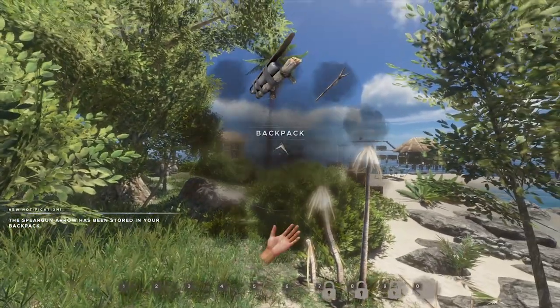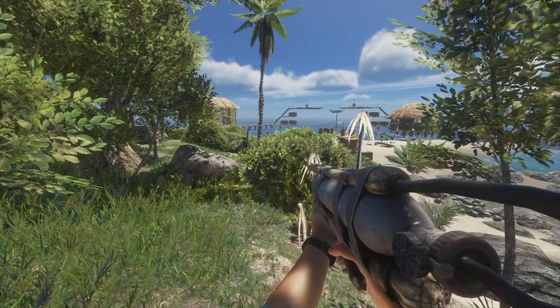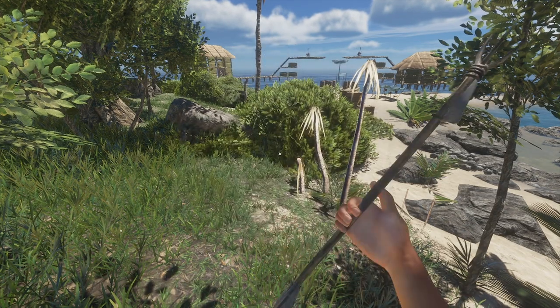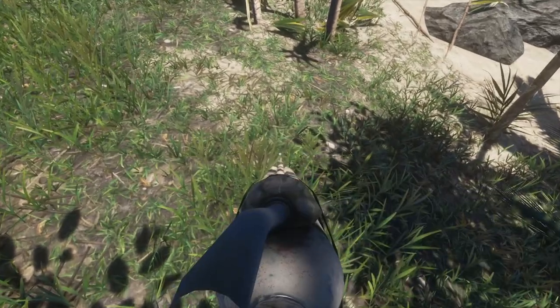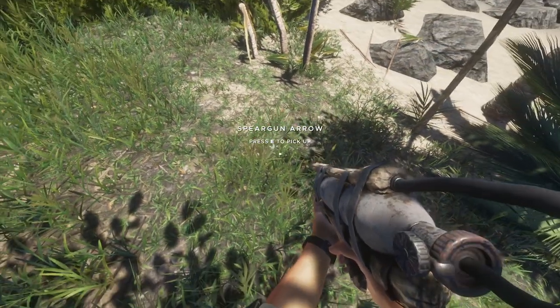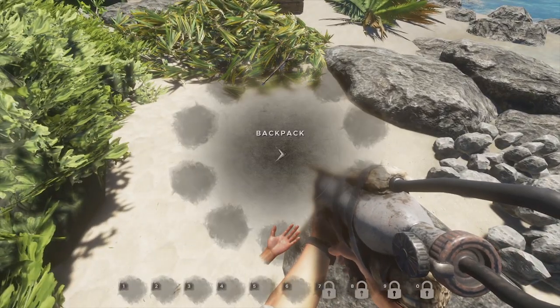Anyway, we're gonna have to make a spear quick — just click over there. The spear gun arrow has been stored in your inventory. There it is. Let's go to our spear gun and equip it.